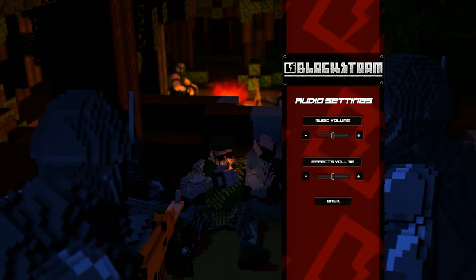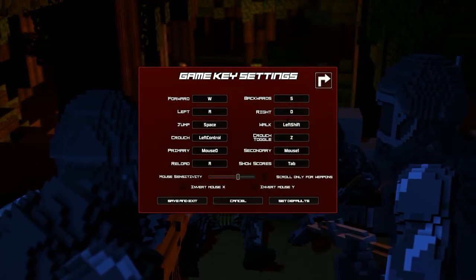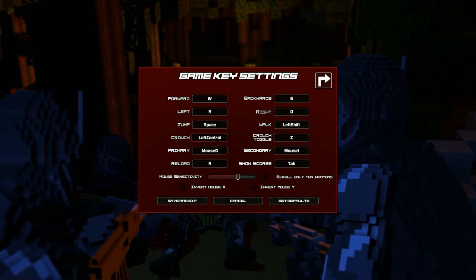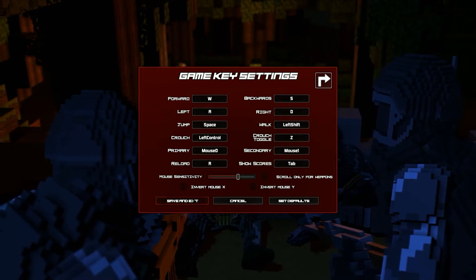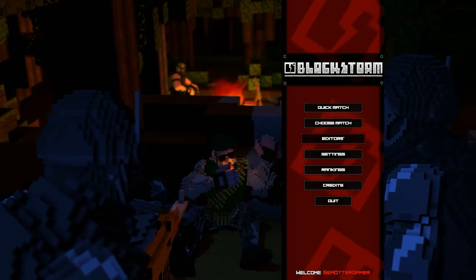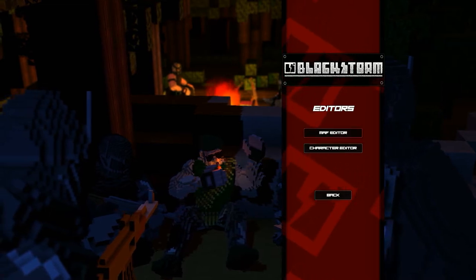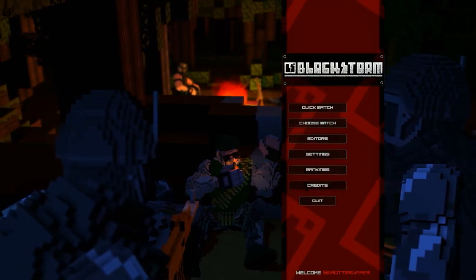Audio settings: you have music volume and effects volume — pretty simple. Controls are W, A, S, D to move, space to jump, and there's walk, toggle crouch, and a sensitivity bar, plus key bindings. There are also editors — a map editor and a character editor — so you can make your own characters or your own maps and play with friends. We'll see if anybody's done that once we enter a game.